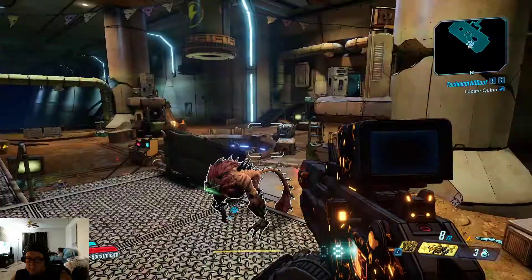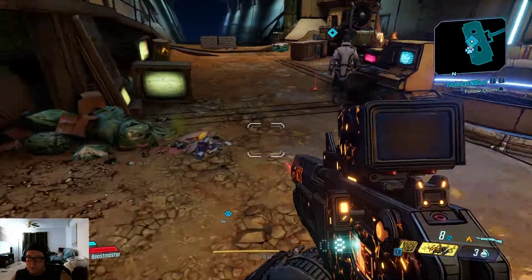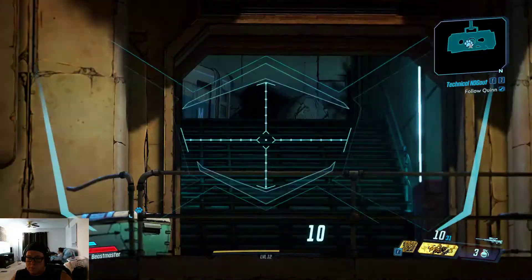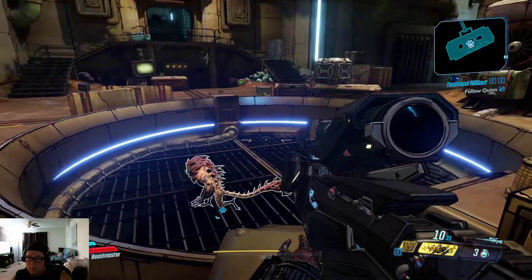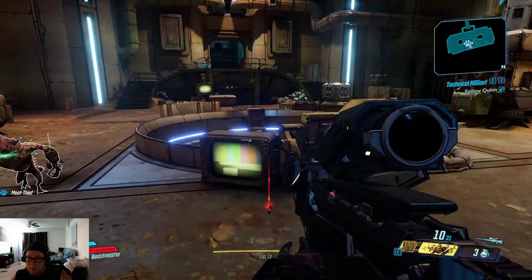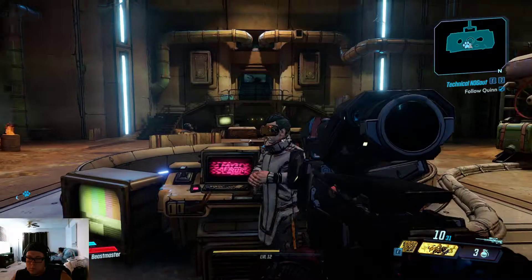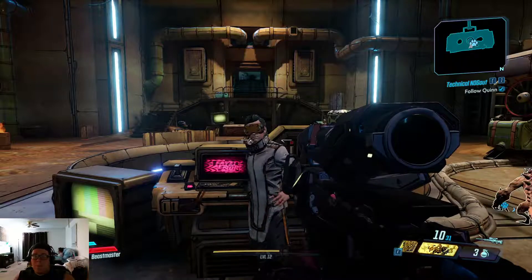I promised Lorelai an incredible weapon that only I, a verifiable genius, could create — a Nog Hacking Grenade! That's why Malawan's after me. I just need to run a few more tests on my Nog subjects, and the Nog Hacking Grenade will be ready to go. But my Nogs must have escaped during the fight. If I'm going to finish this weapon, I'll need them back. Luckily I have a backup plan, but I'll need your help.